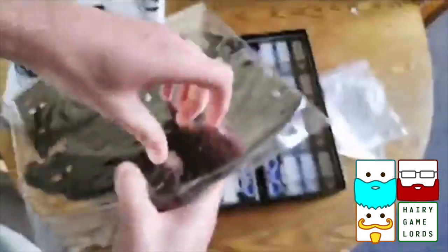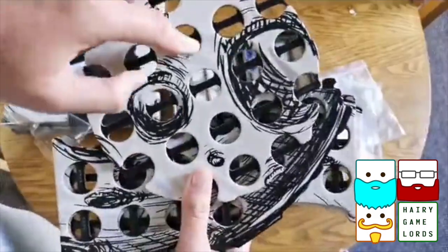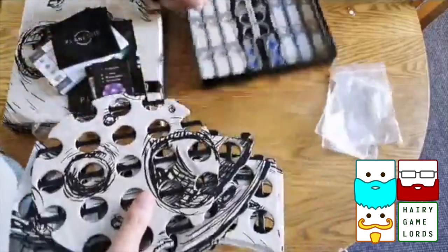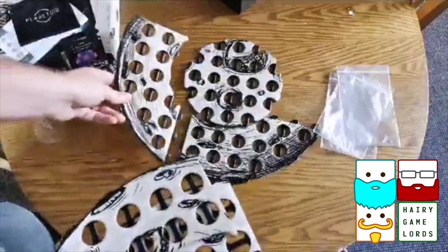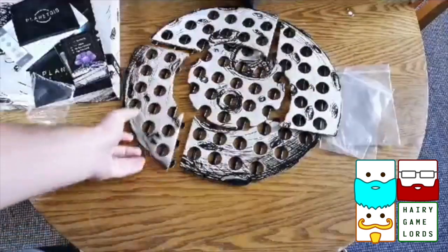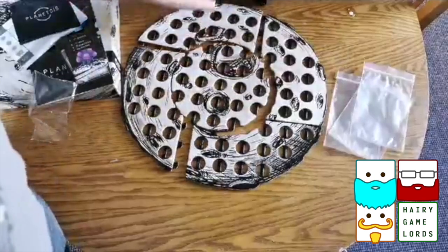I believe this is effectively the player board. Opening it up — I like how they've done this actually. Here we have the playable area. It's kind of dual-layered. I'm guessing this kind of goes on like this, and then there's something that kind of clips around the outside to form a large planetoid thing. So all of that is clipped in together.